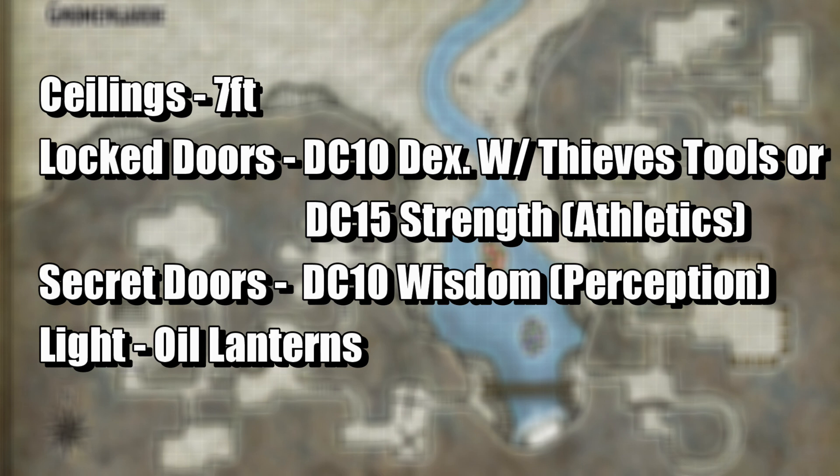Some features of Gnomengard: the ceilings throughout are seven feet high and flat. The doors are normal, made of wood fitted with rusty iron handles and hinges. A locked door can be opened with a successful DC-10 Dexterity check using thieves' tools, or forced open with a successful DC-15 Strength Athletics check. Secret doors are made of stone and blend in with the surrounding stonework — finding one requires a successful DC-10 Wisdom Perception check. All caves are illuminated by hanging oil lanterns on a rope and pulley mechanism that makes it easy for gnomes to lower and refill them.